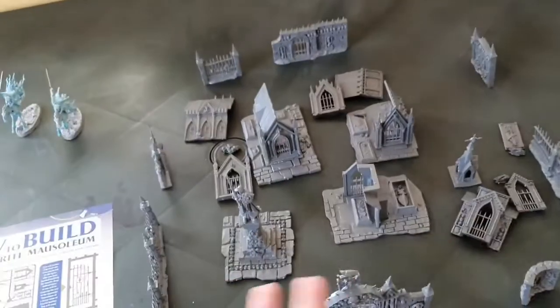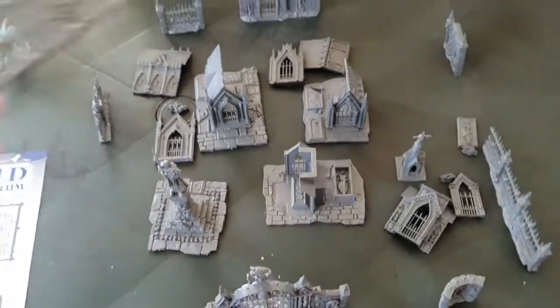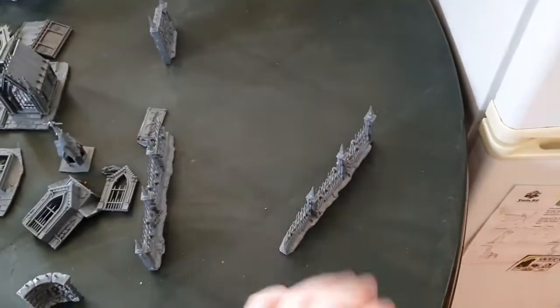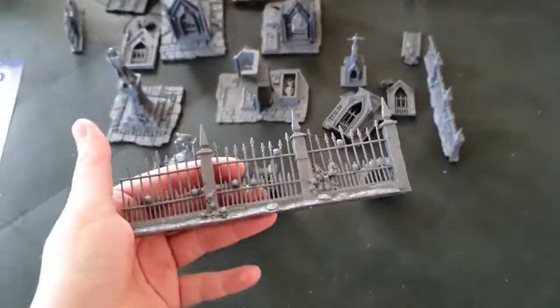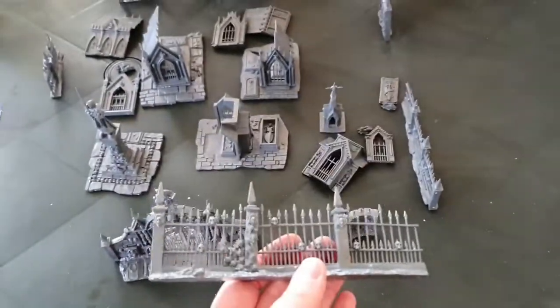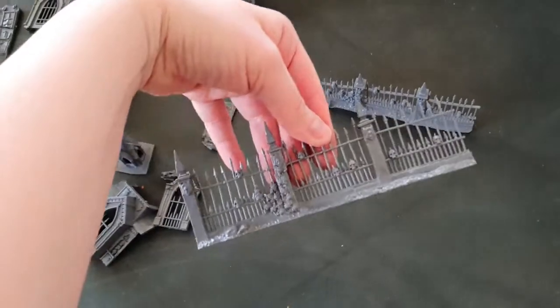The fencing is great in this mausoleum set, but you can also use it individually on a battlefield if you need a fence — here's a pre-made fence, all you've got to do is paint it. I don't have any black spray paint at the moment due to lockdown, so I'm just going to lay all my fencing out here.